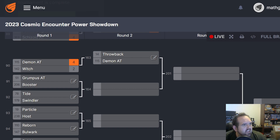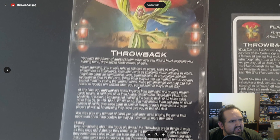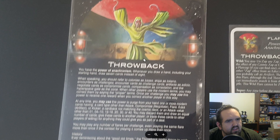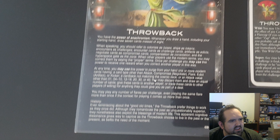Throwback is a fun power because it uses the old Eon templating for everything. If people aren't familiar with it, they go, wait, what is this? It's the old box cover artwork, I believe. You draw seven cards instead of eight. You refer to bases, tokens, challenges, challenge cards, edicts, compromise cards. But you can use this power to purge from your hand one or more modern cards that have a card type other than attack, negotiate, flare, edict, or kicker. It's cool, but it's not all that good.